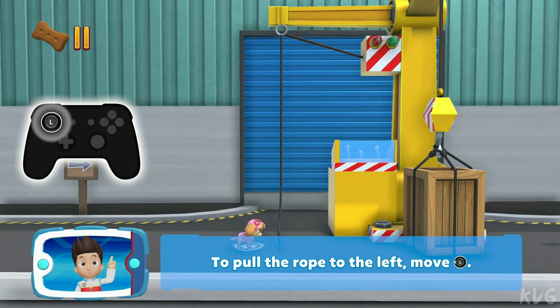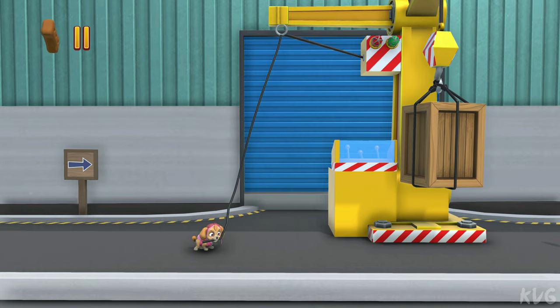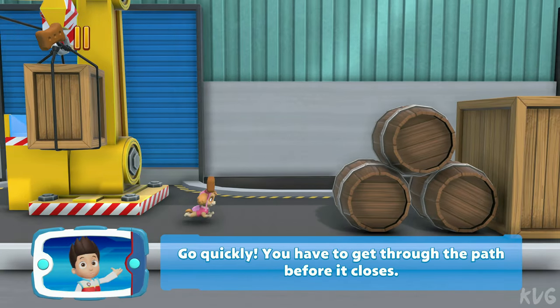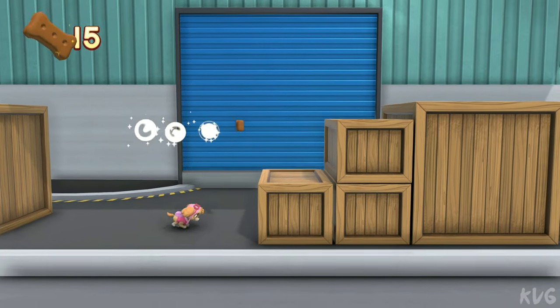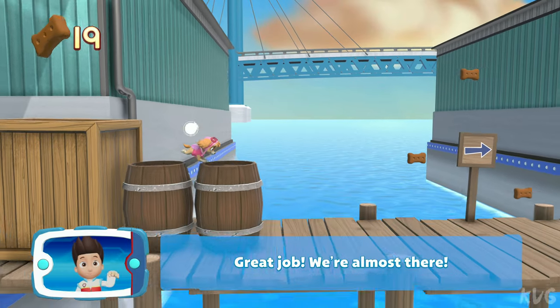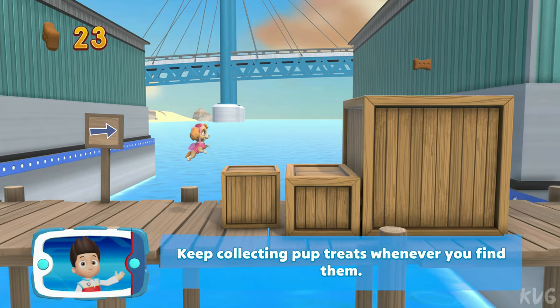To pull the rope to the left, move the left stick. Go quickly! You have to get through the path before it closes. Great job! We're almost there! Keep collecting pup treats whenever you find them.